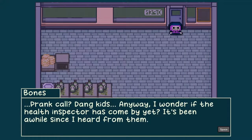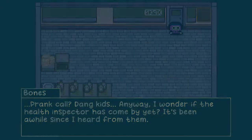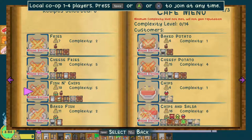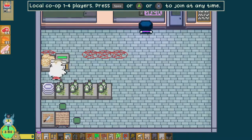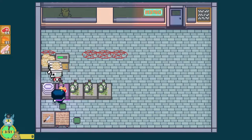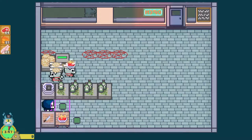I wonder if the health inspector has come by yet — it's been a while since I've heard from them. It's what's for dinner. Okay, let's get this menu on the road here — the only thing we're making are cheeps. And then let's get some guys in. Oh no — we might have some scared people today. That's fine — it happens, right?